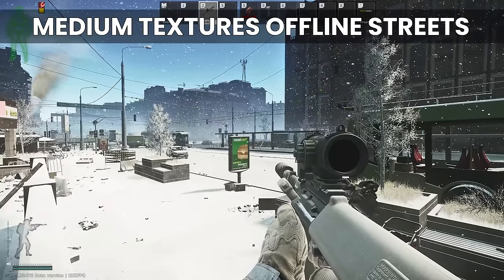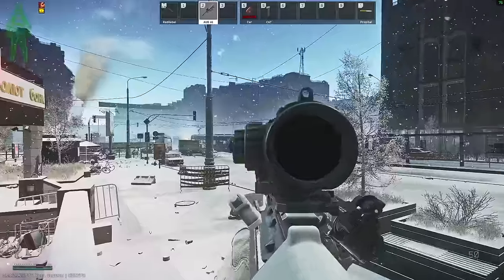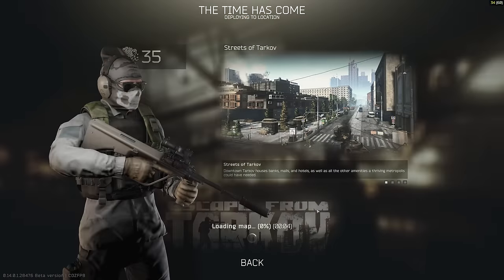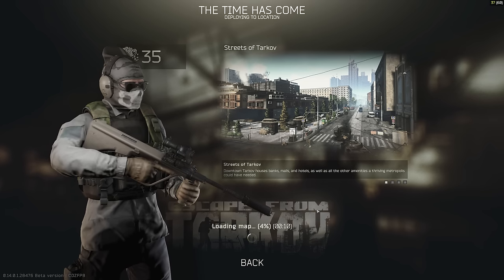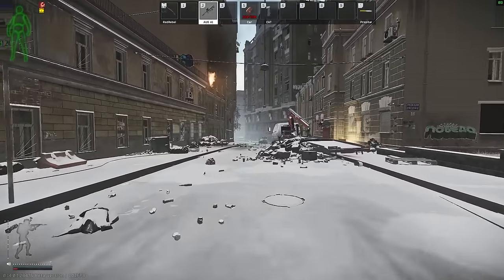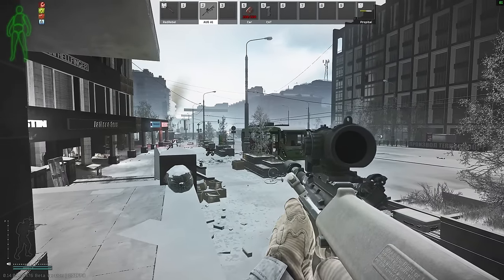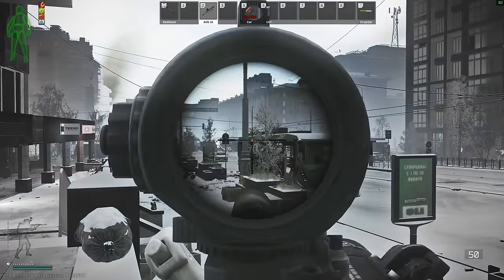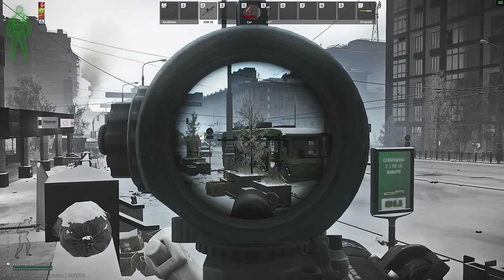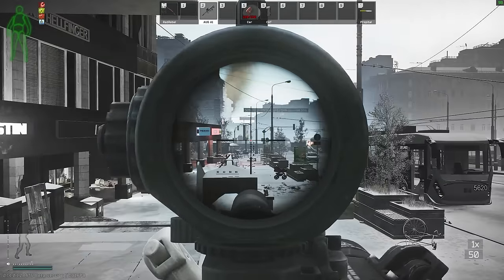I have my Streets of Tarkov frame limited, so in offline Streets we're only running at around 75-80 FPS, and when I scope in we're down to about 56 - the FPS overall is quite low. Running low textures with the Streets of Tarkov low resolution mode ticked, my FPS is quite a bit higher. Going back to the same spot, I'm now getting something like 82-85 FPS, and when I scope in we're getting 60 rather than low 50s. That difference between low 50s versus 60 in a scope does make quite a bit of difference honestly.